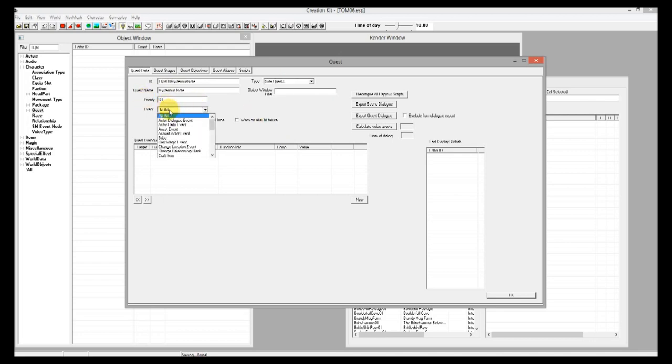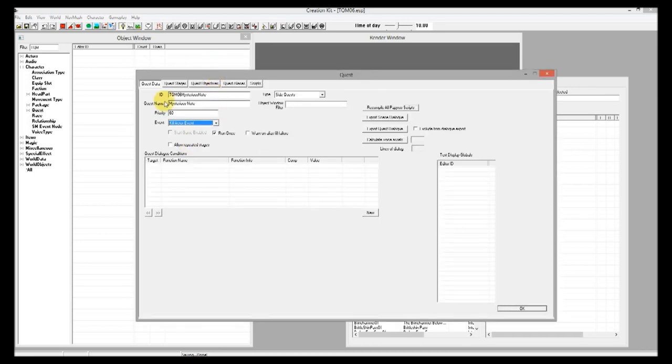Give it a priority of 60, and then change the event to the kill actor event. What this is doing is saying that this quest is actually started by a story manager when a kill actor event occurs. A kill actor event fires off any time an actor is killed by another actor. Later on we'll use a story manager to set up conditions to make sure our quest starts given the appropriate conditions.